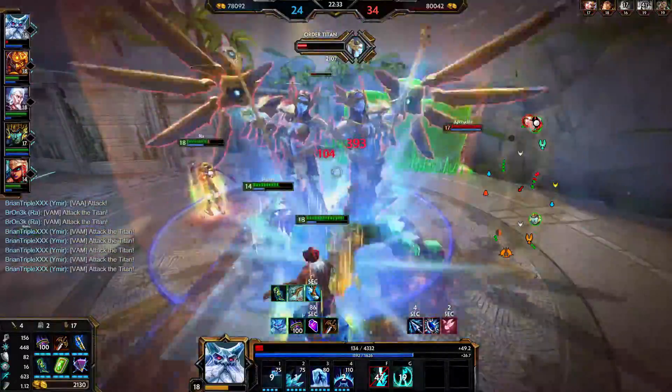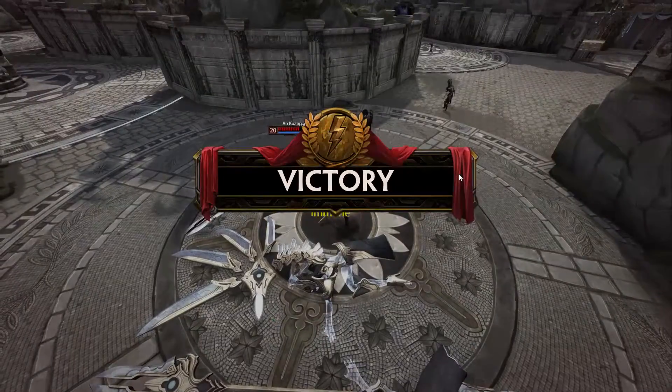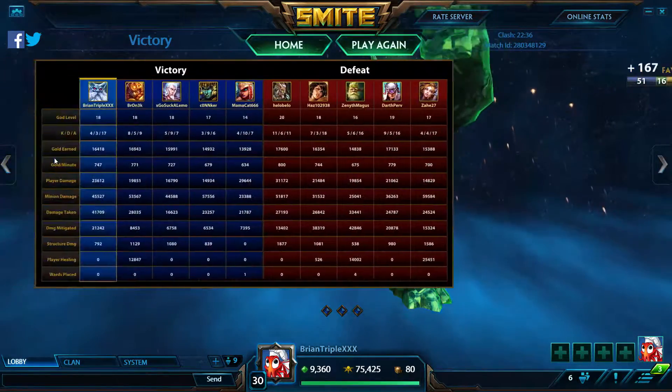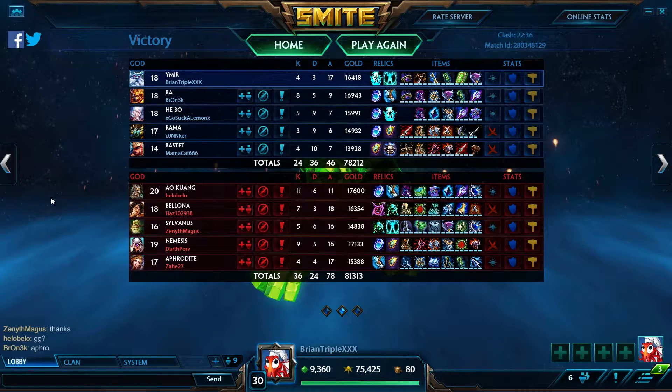Yes! I'm not sure how we won that but we did — oh my god, that was so close. They were ahead so much in kills and their comp was just way better at sustaining and bursting someone. They have Aphrodite late game — insanely powerful. Ao Kuang late game — insane damage. Nemesis late game — also insane damage. They have a lot of hyper carries. Balona and Sylvanas still provide a lot with slows, damage, crowd control and healing. Our Bastet falls off late game — still can do damage but late game damage falls off pretty much.